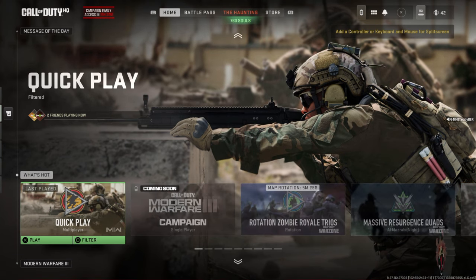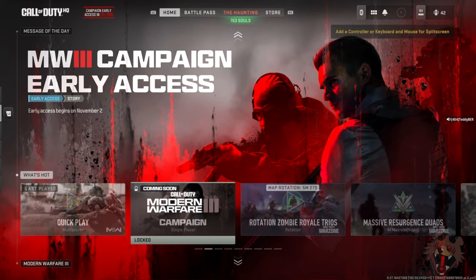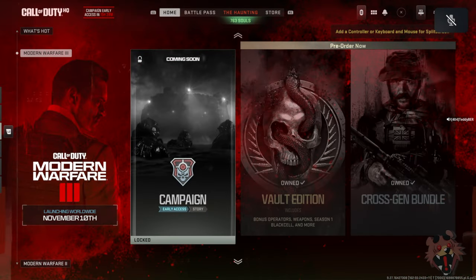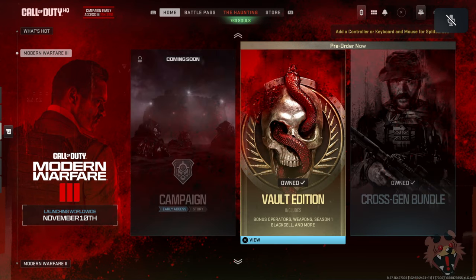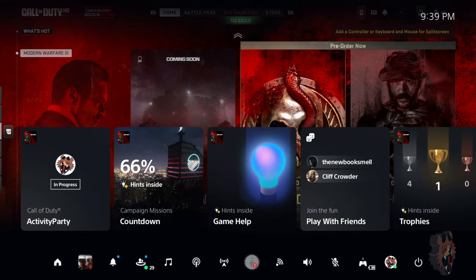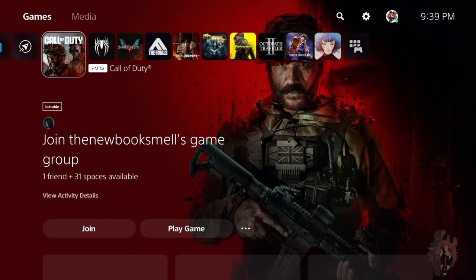When you go to the main menu, you're going to see it shows Modern Warfare 3 campaign, but you're unable to click it or know if you downloaded it. It just lets you know whether or not you own it. It's not going to download on its own — for me it didn't, so I had to do this myself.